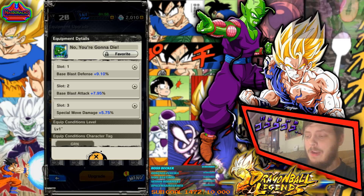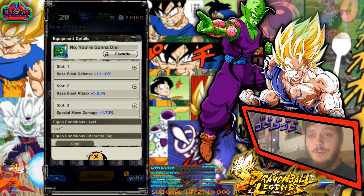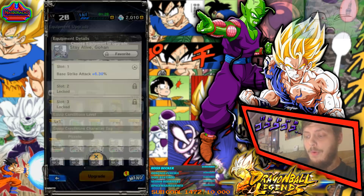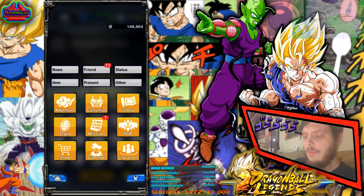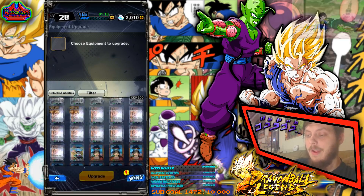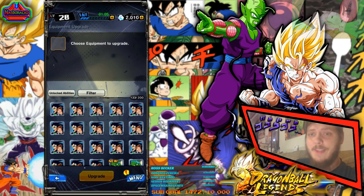When I say 'rolling,' what I mean is you can farm this event multiple times — the same piece of equipment can drop multiple times — and comparing one to another you'll notice the numbers are widely different. One might have slot one blade base blast defense in the 9 percent range while another is in the 11 percent range. Every time you upgrade equipment and unlock a new stat slot, those numbers vary as well, so there's always a chance you'll get something completely different in the stat department.